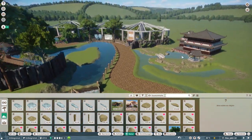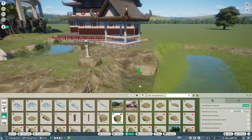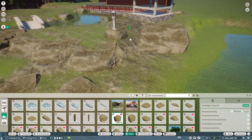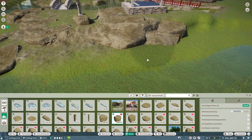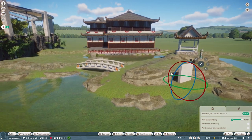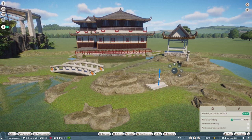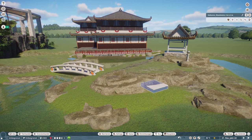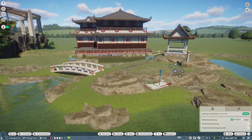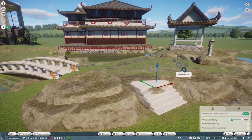Here you can see the little shrine I was talking about. I had to cut a lot of stuff out of this video because it would have taken at least one hour if I had left everything in. I added some staircases here as well, so that the owners of the Japanese garden could in theory walk up to the higher levels and up to the shrine.